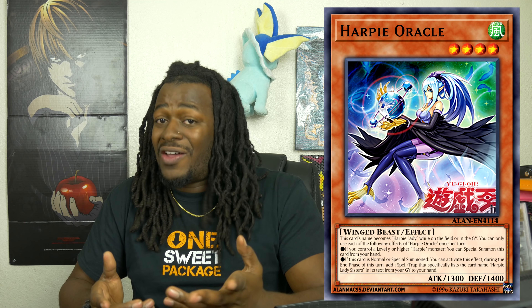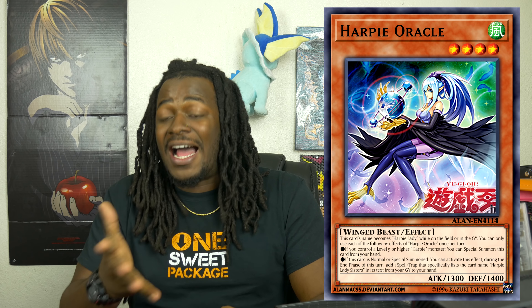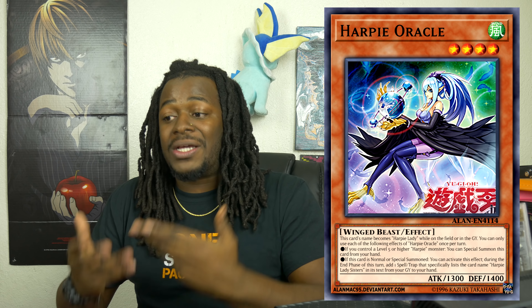I am not 100% hyped for that second ability, even though it provides a lot of recursion — allowing you to add Elegant Egotist, Alluring Mirror Split, or Harpy's Feather Rest. But I am excited about that first effect, allowing you to summon this monster when you control Harpy's Pet Dragon or Harpy Lady Sisters. Maybe if we got a new version of Harpy Lady Sisters it would be more playable, because as of right now Sisters themselves are clunky Level 6 monsters. Since it works with Harpy's Pet Dragon and gives you access to Tomahawk, I think that might be the way to go.